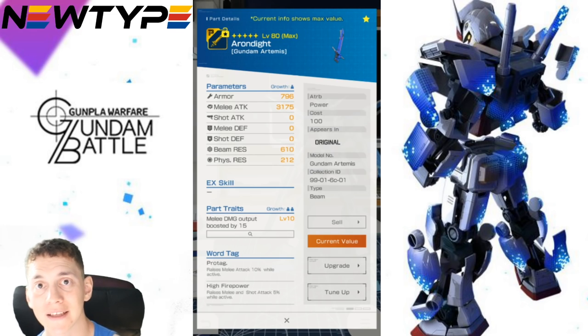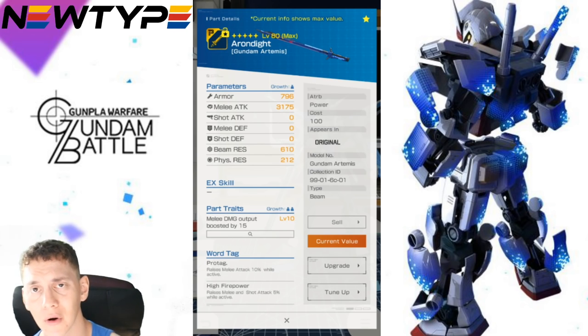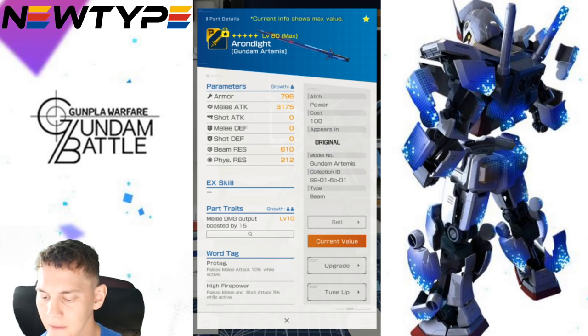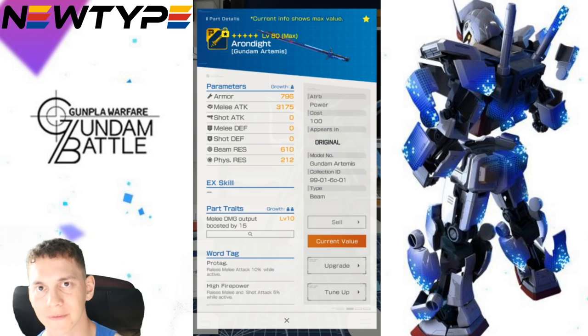The melee weapon is a blade type — I consider it a ship destroyer, it looks exactly like the Destiny's weapon, and the animation in-game is really cool. The melee attack stat is fantastic at 3,175, pretty much on par with the Mace, the Barbatos sword, and multiple other high-tier melee weapons. However, the trait is melee damage output boosted by 15 — not really good. Each individual hit just adds 15 extra damage, and it's only melee, not general damage output. Great melee weapon for raw stats, but you can definitely pass on the trait.